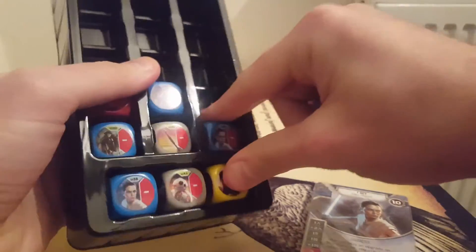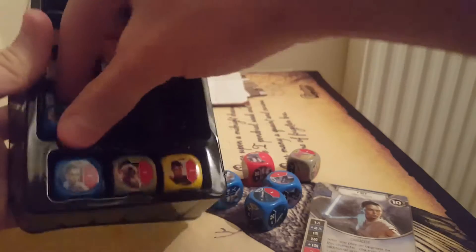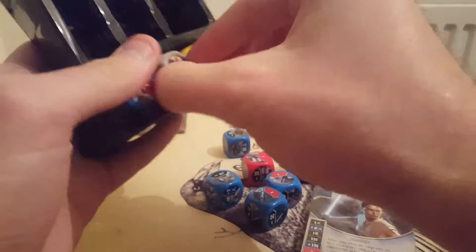So let's have a look at the dice that we get — they won't come out either. This tray is actually good for storing dice, but then I can't get them out. It's actually a nice storage section as well, so that's pretty cool.